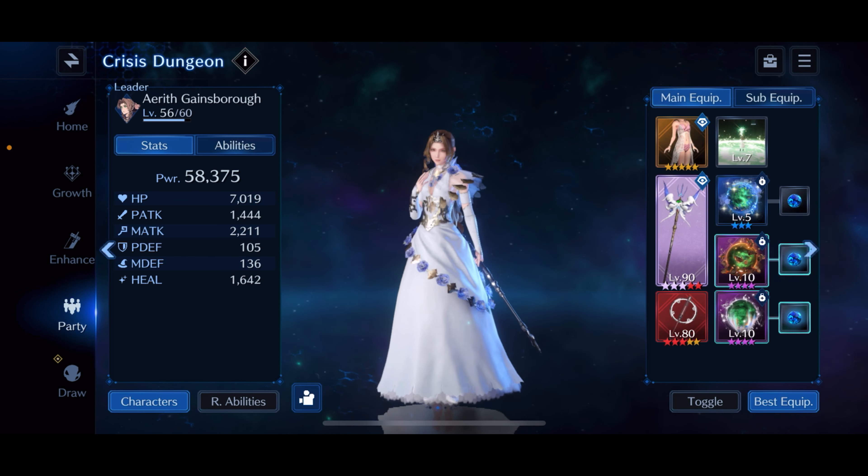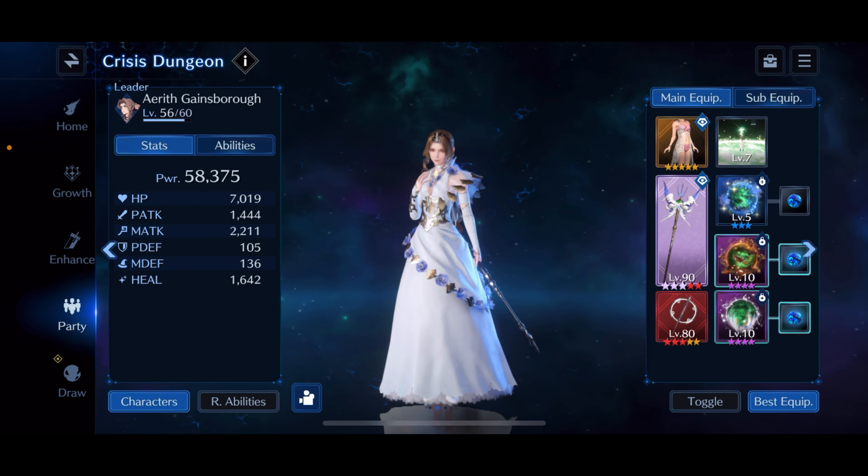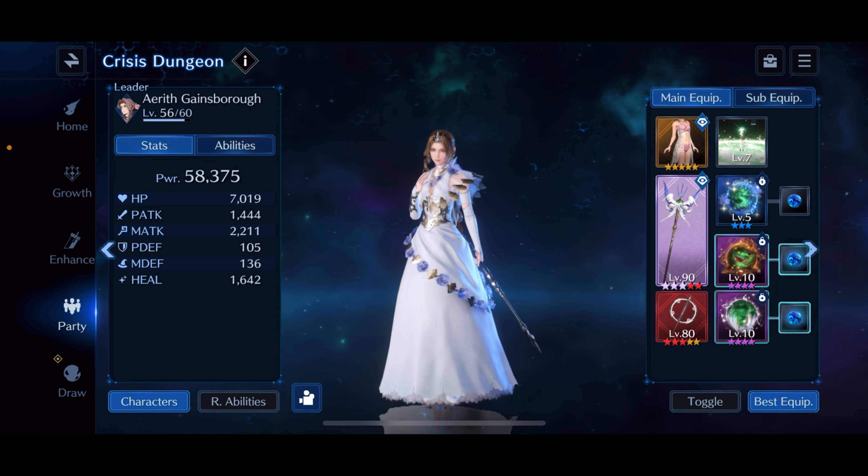His HP is sitting at 7K, 3.2K attack — but I think this can still be done with 2.5K attack and higher. Sub-equipment: the Seaside Collar for heightened lightning potency, Crystal Gloves for heightened lightning potency, and the Torn Wing, which is a great weapon to get to level 90.